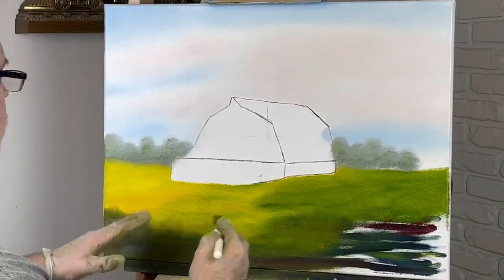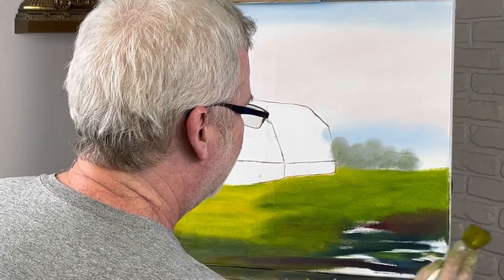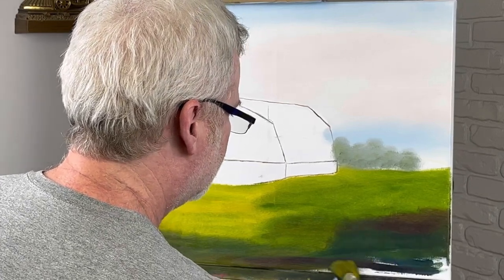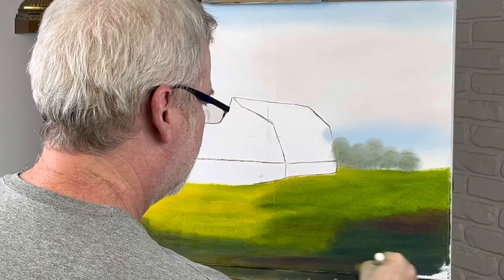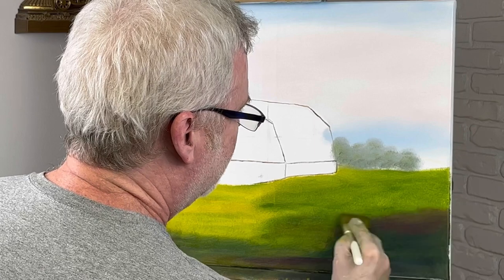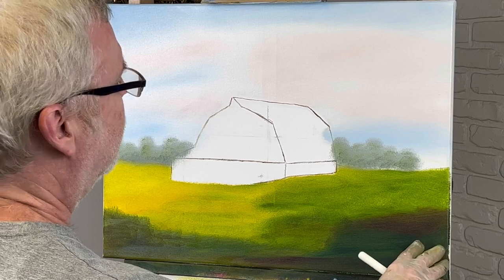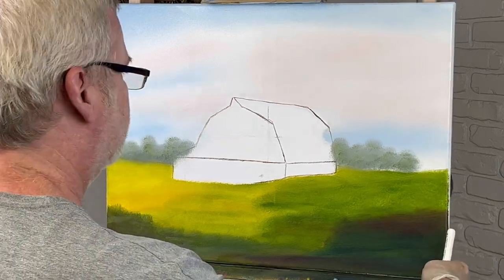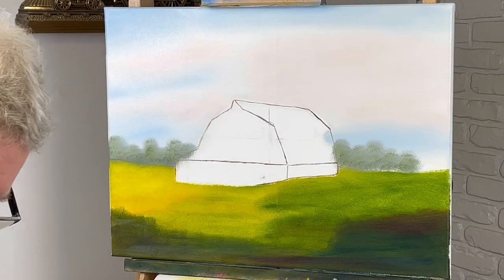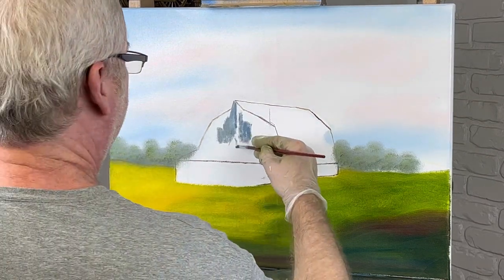I could even take a towel if this is too thick — wipe it off — because my color is down there, it's in the canvas now. Just get across the bottom. This is probably going to be hidden most of it, according to the picture. Okay, let me do my barn. Let me go ahead and show you what I'm doing — I'm just putting color down here also. This barn is kind of bluish looking.